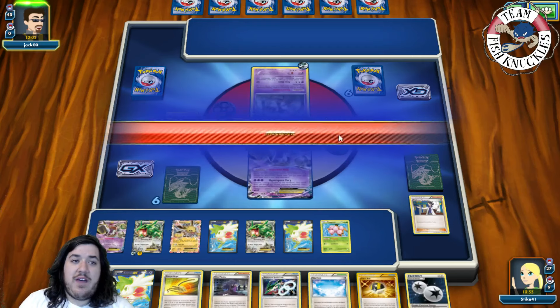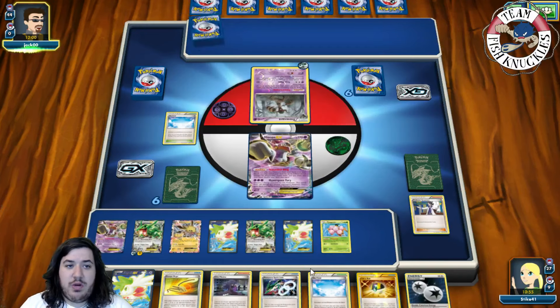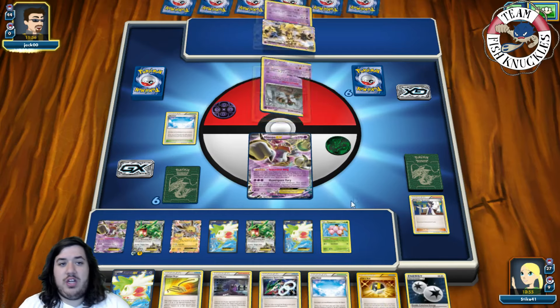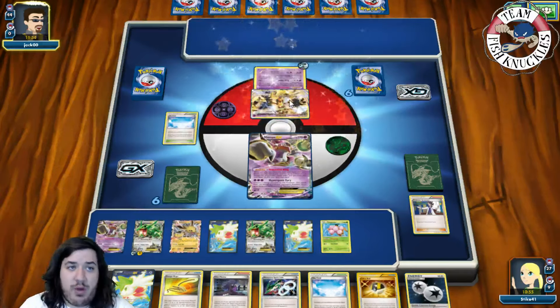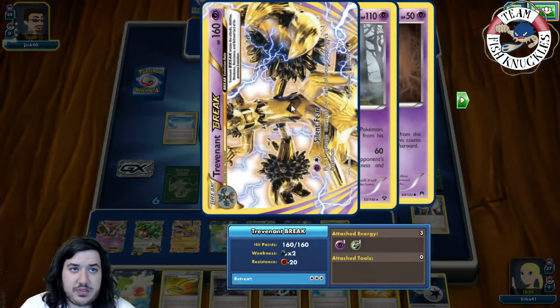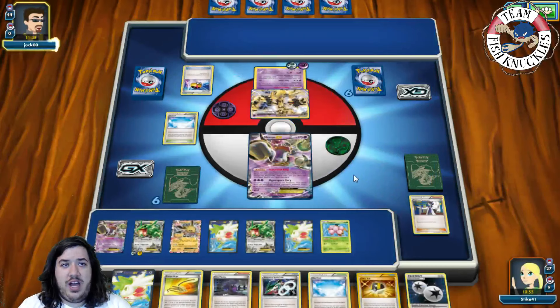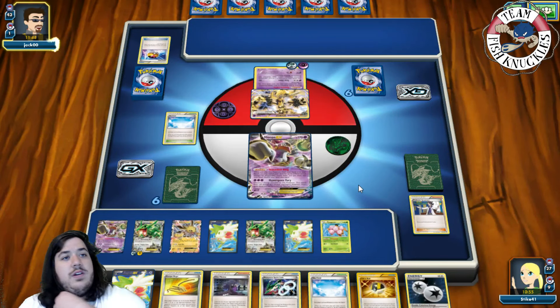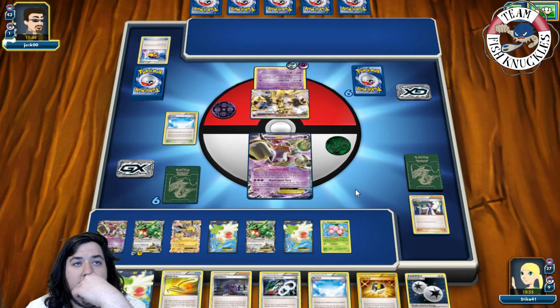Next turn we do have a knockout. We have an Escape Rope, Ultra Ball, and Hex Maniac. A Trevenant Break is coming out which we can knock out next turn — fantastic. There's a Slaking going active, and he could Tree Slam for a knockout. He's leveling up for another Phantom.